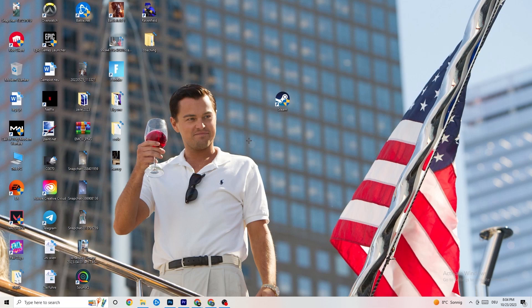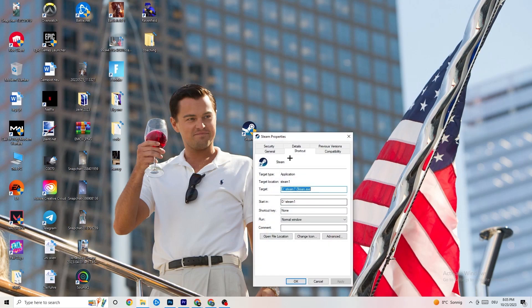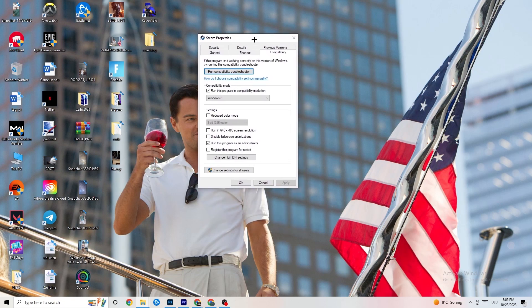If that doesn't work, take the launcher shortcut again, right-click it, go down to 'Properties,' and left-click it so the tab pops up. Navigate to the 'Compatibility' tab and copy my settings. The first thing is to go to Compatibility Mode.